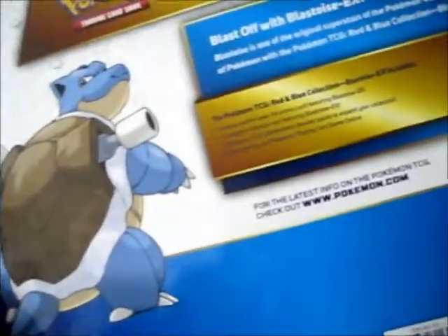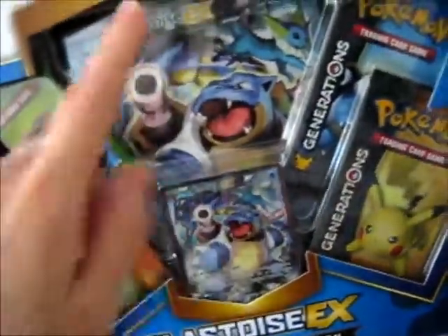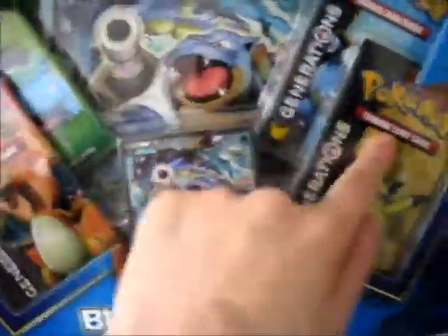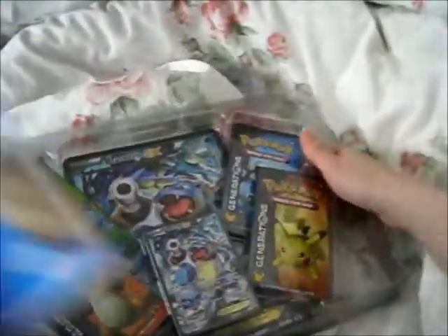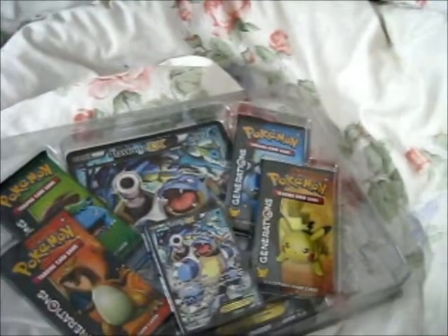That's the Blastoise, and another Charizard — you get what I'm saying. It comes with the regular size promo, jumbo promo, and four Generation packs. Let's get this open. It also comes with a code card, but that's kind of obvious. I'll cut that up later.